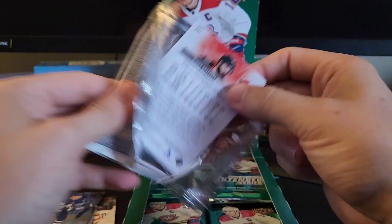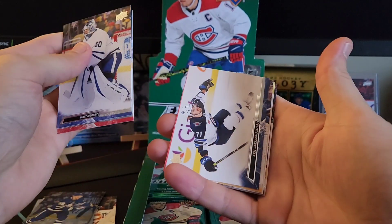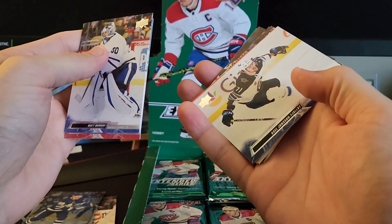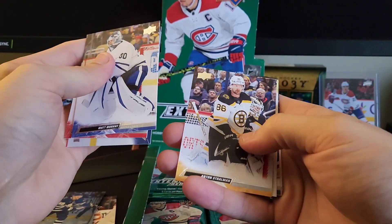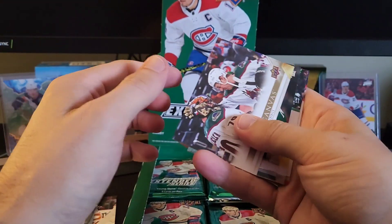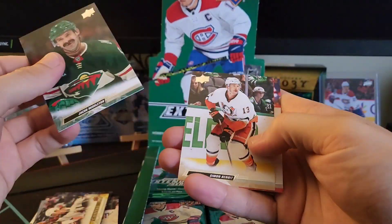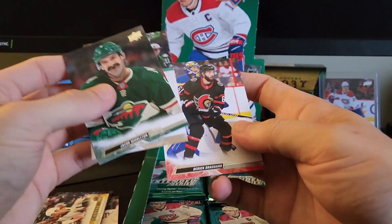Matt Murray, Kubelik, Fjallby, Strawman, and we have another canvas here of Travis Boyd. We're going to take it. Middleton, Benoit, Broussard.